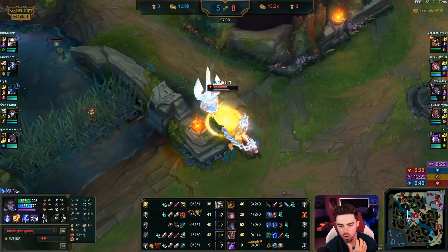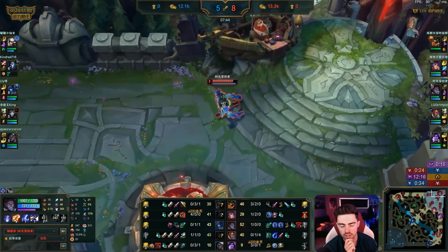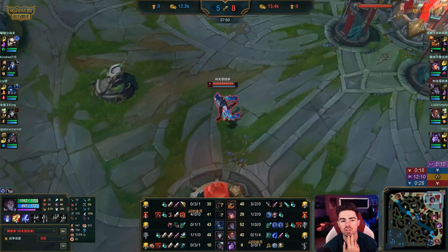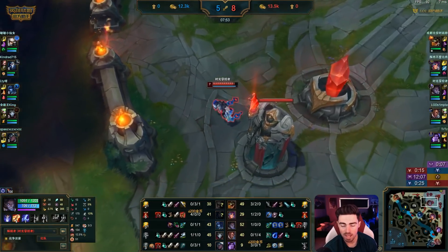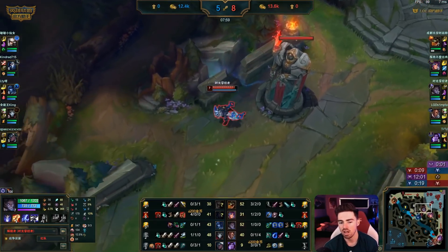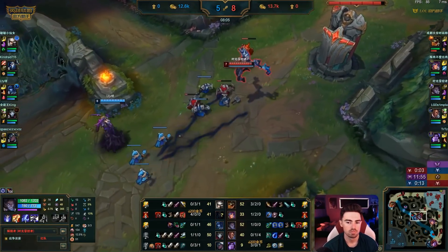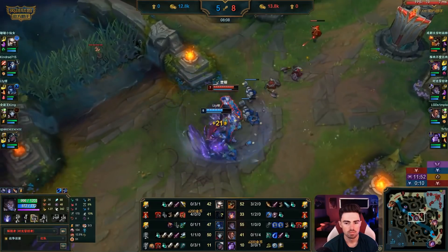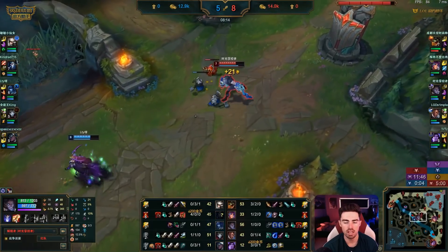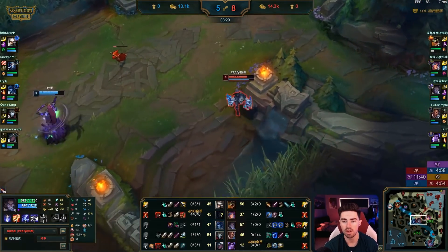Let's see what he buys — probably has enough for Mercs, or he can start going up for the GLP. Gets the Revolver — this is a very aggressive buy. It pretty much means he's going to look to skirmish now, try and poke out the Lissandra. There's 1v1 potential — the damage is there. And Revolver Double Doran's compared to Lissandra's Revolver and just a Dark Seal — he's in a much better spot itemization-wise.